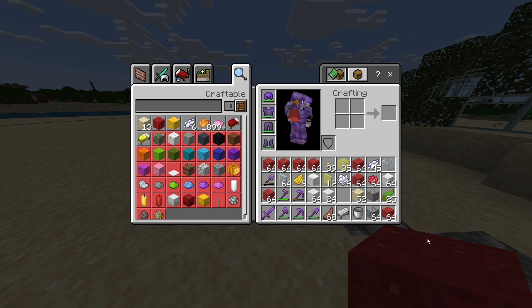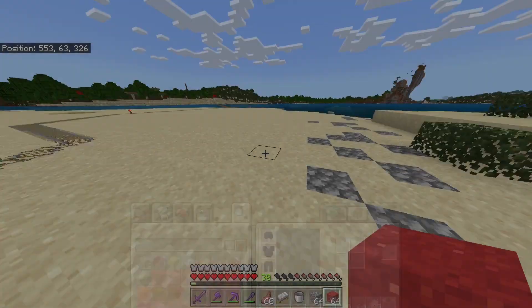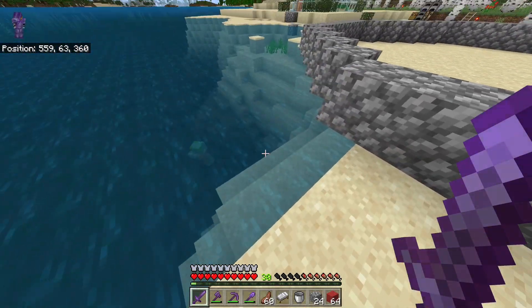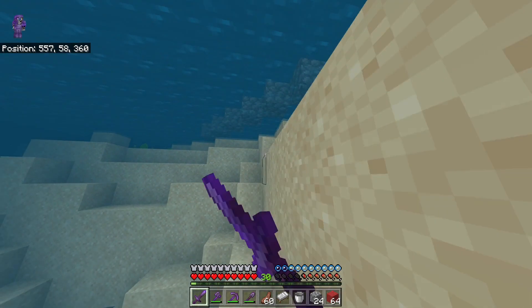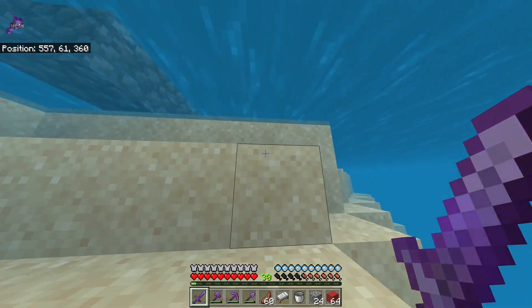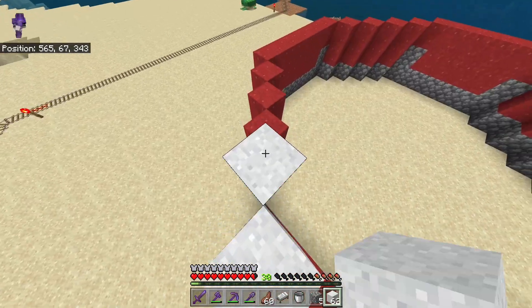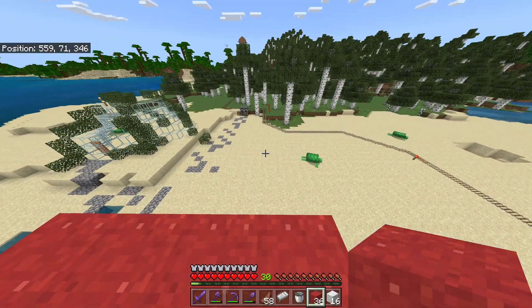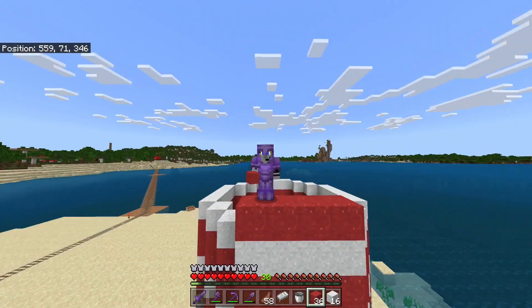I think we have a good portion of all of our materials so let's get to building. This is the blueprint and I think I'm going to make it go inside of the water a little bit — you can pillar down a little bit. I think that will be a really cool look. For people that don't know, this beach is actually where I bred my first two turtles. Ever.